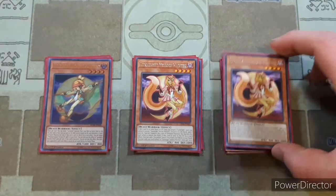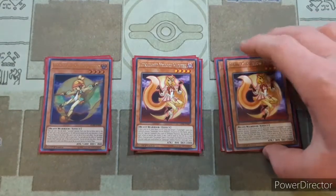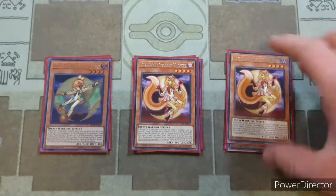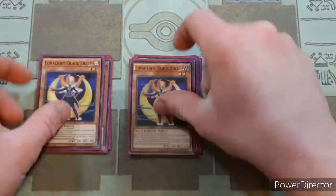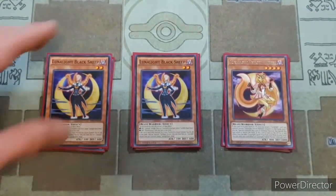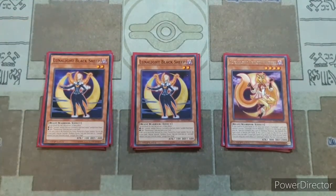Then we have our Yellow Martin, which is just another great card to have sitting in your graveyard. Once per turn, you can bounce a Lunalight card from your field back to your hand and then special summon it, but then it gets banished. Then we're going on into the two copies of Lunalight Black Sheep. You can discard this to add a Polarization to hand, which is pretty nice.